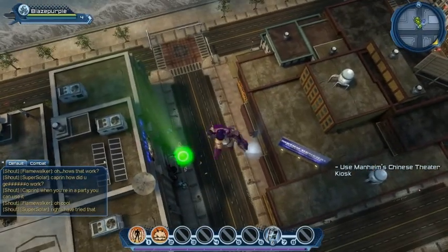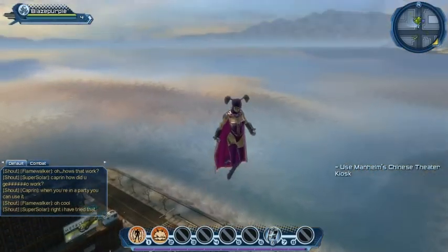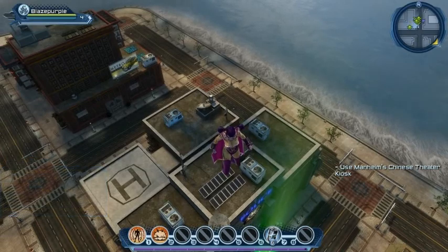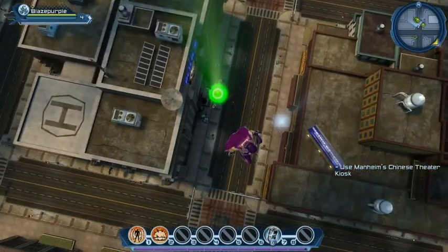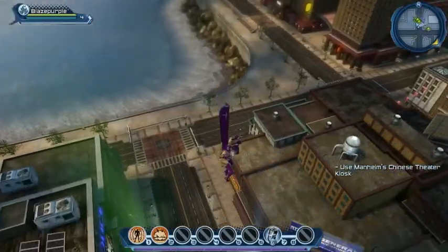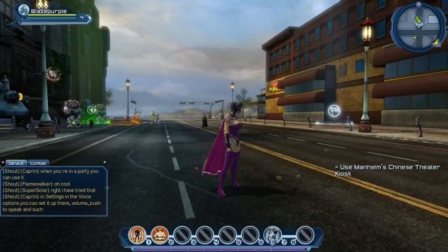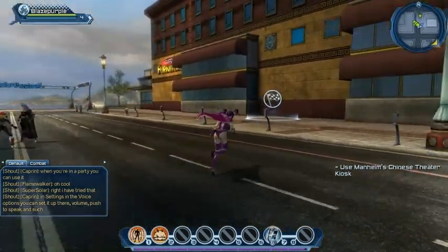You'll notice that green blob there actually shoots a green light into the sky, so you can always tell where your local police station is - which is like a safe house. But remember, there's no falling damage. So if I turn off flight mode now - no damage. Just an epic drop in my high heels.